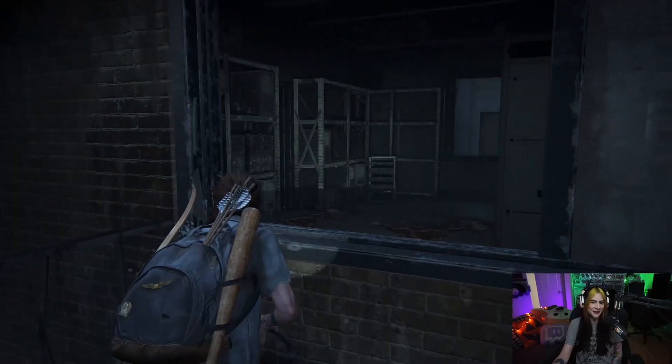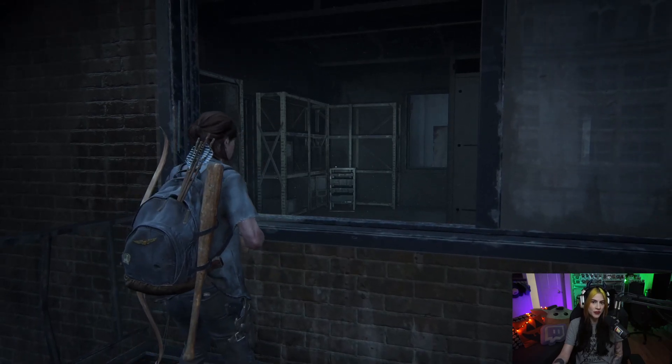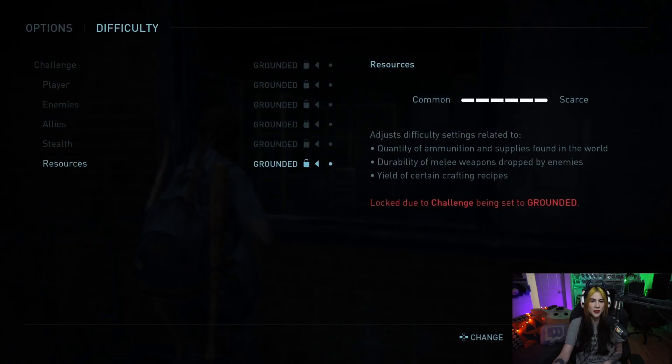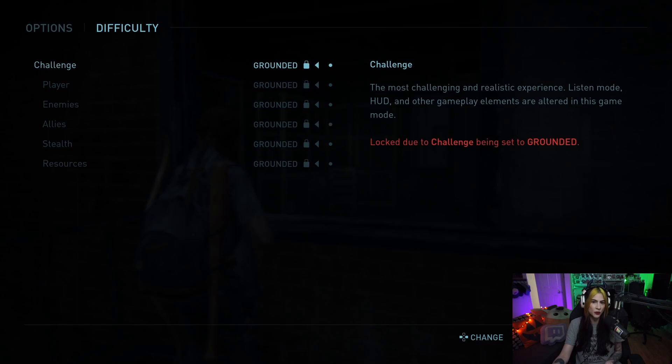And there you go, easy peasy. So I'm currently routing for a Grounded Permadeath whole game no throwables run, so that's why I just resorted to using a shotgun round. I'm just trying to kill as little as possible and use as few resources as possible.